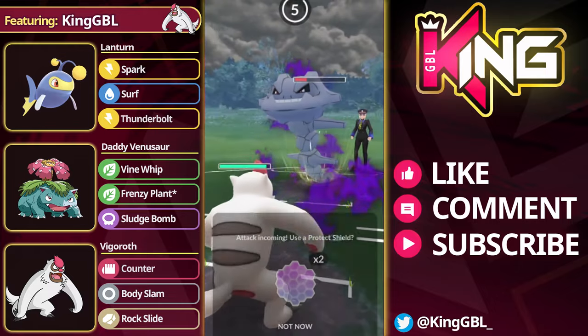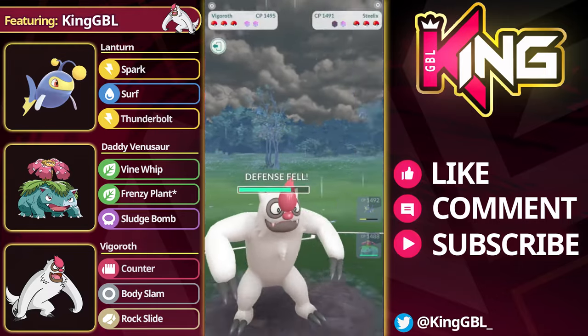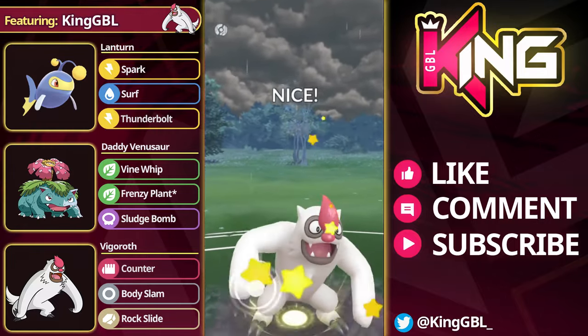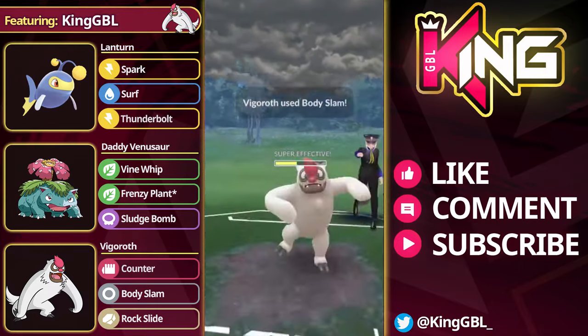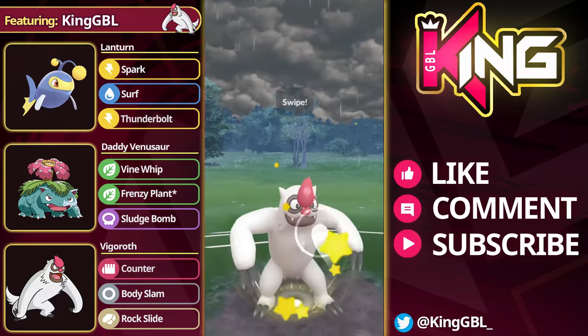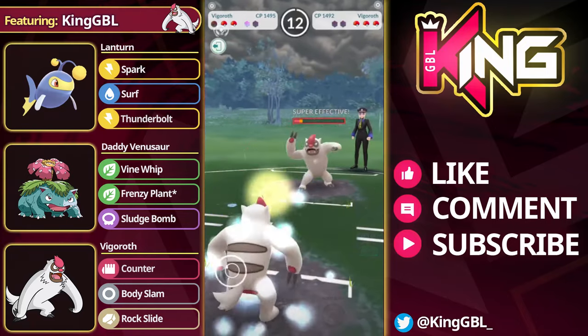If you see a Talonflame lead with a Dragon swap, you just shield and keep those Pokémon healthy. Now in the next match here, I chip it twice with Lantern and they come into their Vigoroth. Whenever I see a Steelix lead, they're always like double or triple weak to Venusaur in some way. A Steelix is not necessarily weak to Venusaur, but they usually don't have a hard answer for it in the back — they don't typically have Steelix plus a Flyer. I'm going to fight for swap here and see what the opponent wants to do.